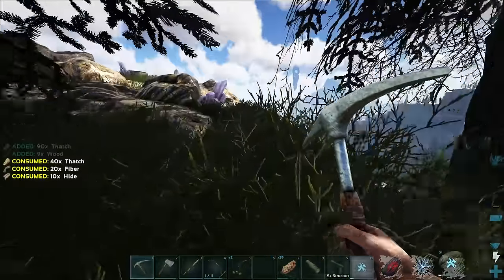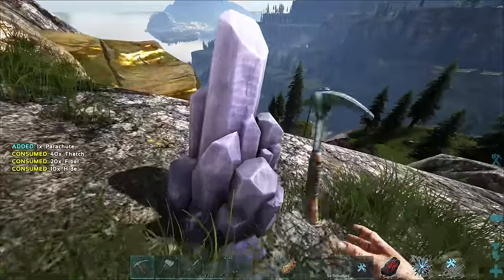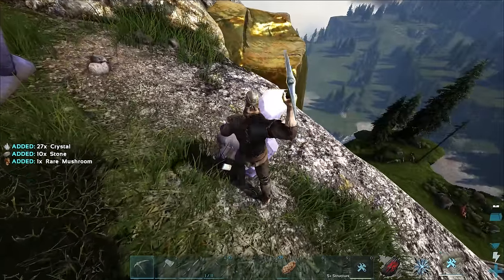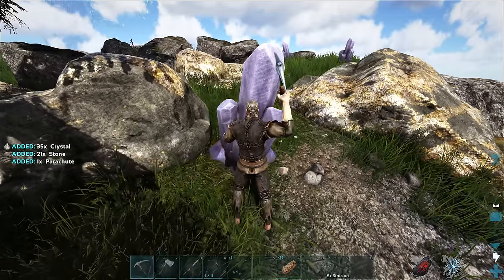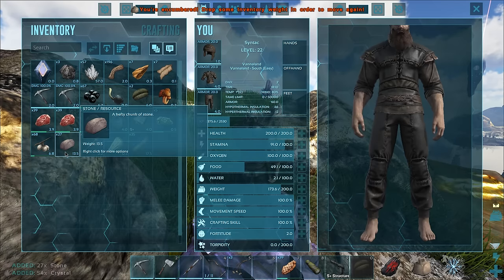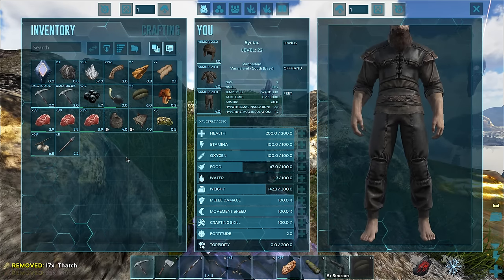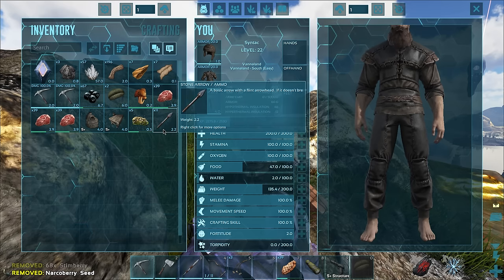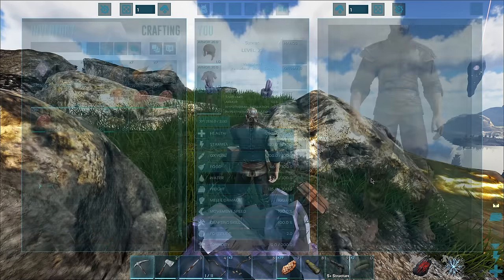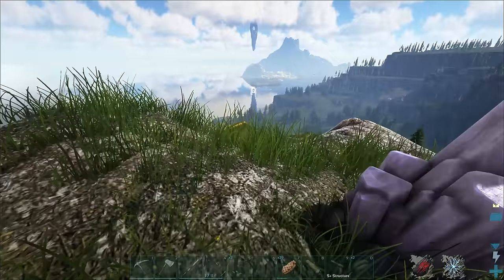So embarrassing what happened in the last episode. Let's get a backup parachute just in case. I'm gonna grab a little bit of crystal while we're up here - on this map there are a couple different looking crystal nodes but these are probably the more common ones. The little emerald looking ones also give crystal. Let me drop some stuff - okay I think we're good to go.